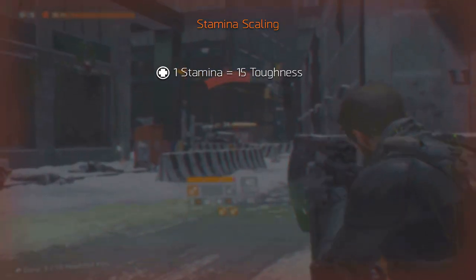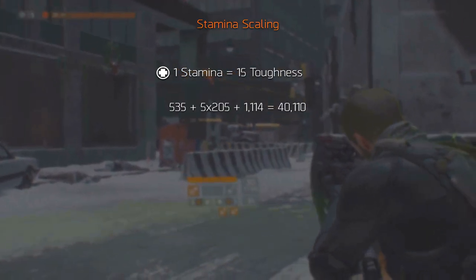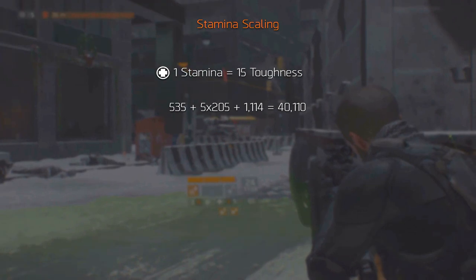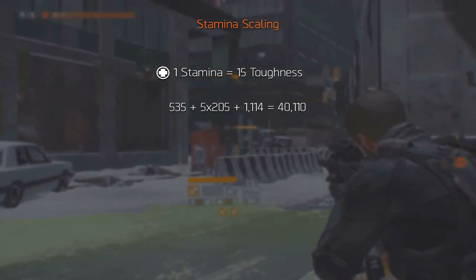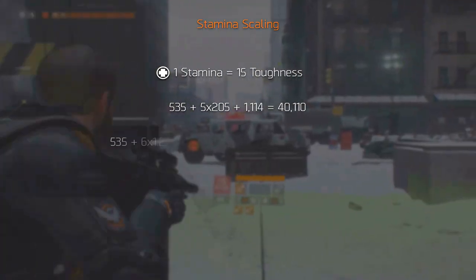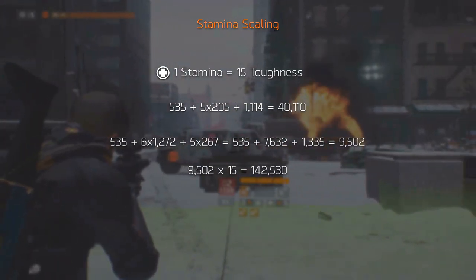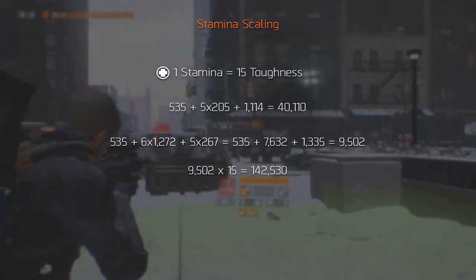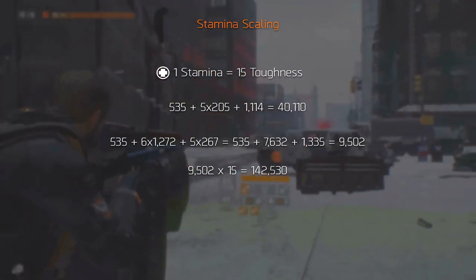The minimum amount of stamina you can get is just under 2700, which translates to just over 40,000 toughness. This isn't a lot, but this is far from what you will have as this is the minimum amount. The maximum amount of stamina you can get is just over 9500 stamina, which translates to just over 142,000 toughness. This still isn't a lot, but don't worry — there are still multiple ways to increase your toughness.